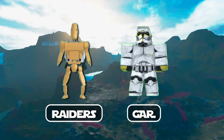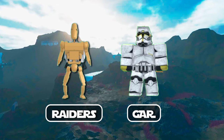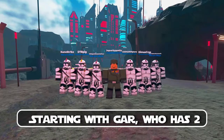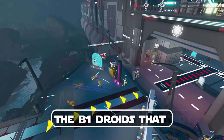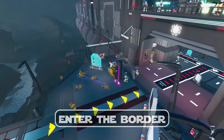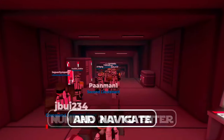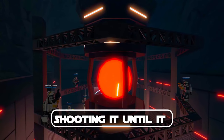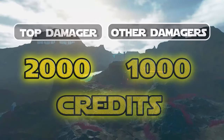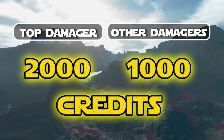Both Raiders and GAR have objectives that reward credits. Starting with GAR, who has two main objectives. The first is to destroy the B1 droids that enter the border, and each B1 kill gives 75 credits. The second is to enter and navigate through the large droid factory and destroy the core by shooting it until it has no more health. The top core damager gets 2000 credits, and the other damagers get 1000.